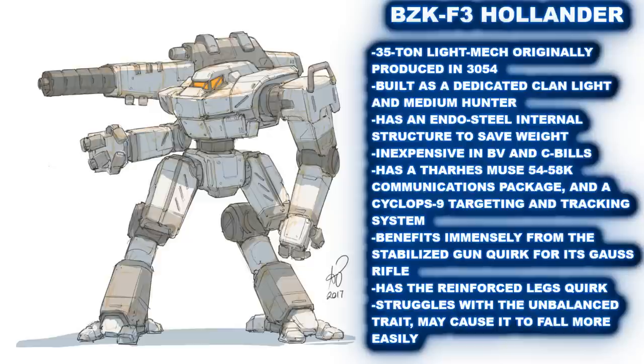As a 35-ton light mech, the BZK-F3 Hollander, the first broad production model, is truly one of the best Lyran products of its time. It benefits from advanced technologies found within the Helm Memory Core, which help it save weight on internal structure and armor. This appears with it first benefiting from endo-steel for said internal structure. Because there are no real alternatives at the time, it uses a standard gyro and cockpit as well. When it comes to its onboard electronics, it is served by reliable, but not spectacular, systems.